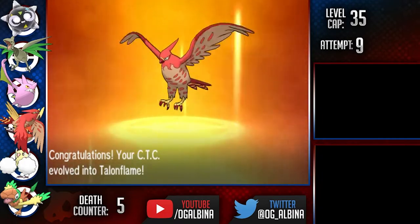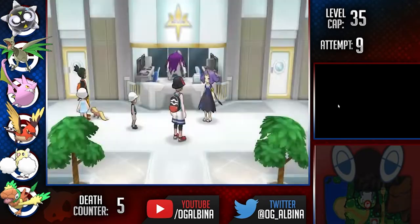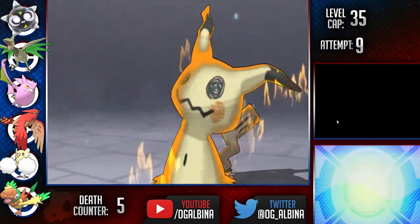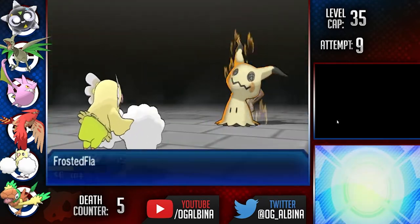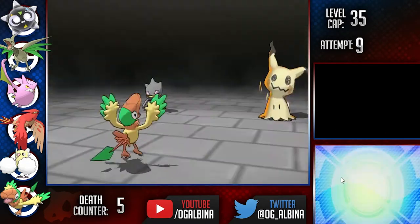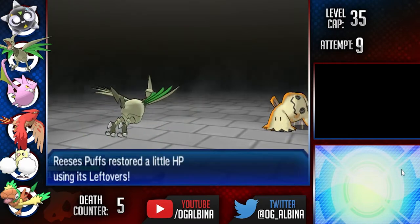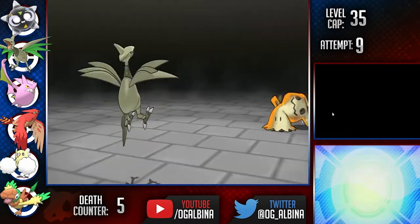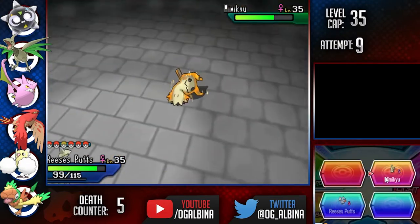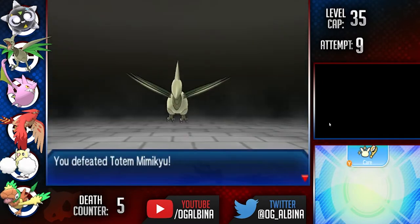Before our next trial, we get a new evolution as Fletchinder finally evolves into the speedy and powerful Talonflame. Next up is the Spooky Ghost Trial. Mimikyu is a huge threat with its Disguise ability and its stat boost, but Skarmory should come out clutch here. We lead Oricorio and take a ton from Poltergeist, but then we get a clutch Featherdance off. After Roosting for a few turns, I pivot into our Archen who takes out the Gengar with a punch. I then go into Skarmory to break down the Mimikyu with Steel Wing and Roost to stay healthy, and set up Spikes in Mimikyu's face for the incoming Jellicent. After Mimikyu goes down, it's a slow grind but we eventually take out the Jellicent with Aerial Aces.